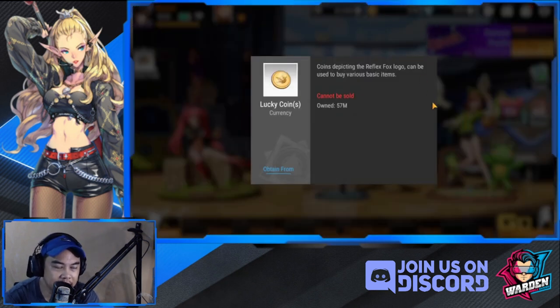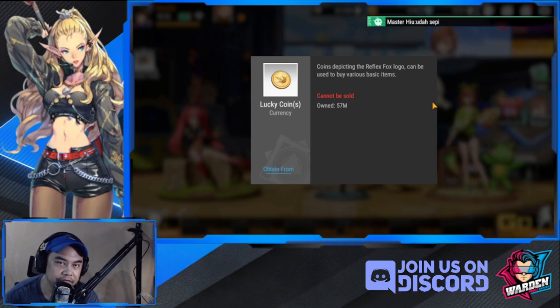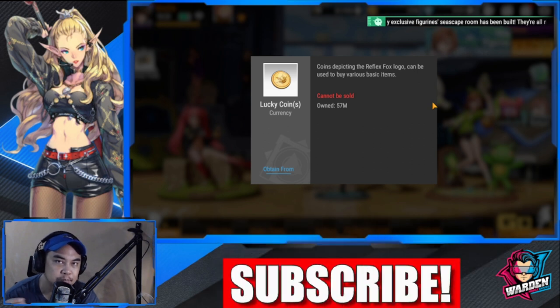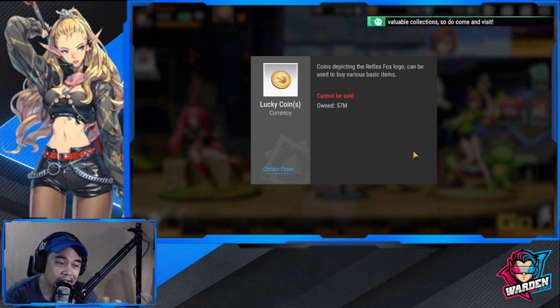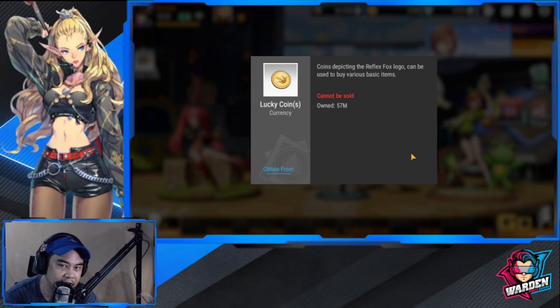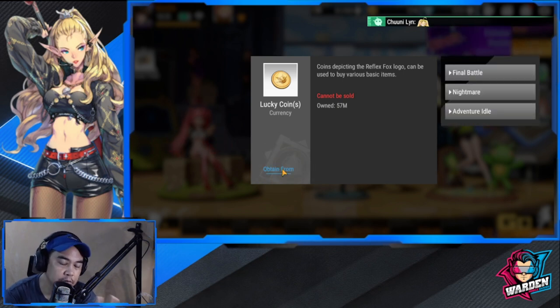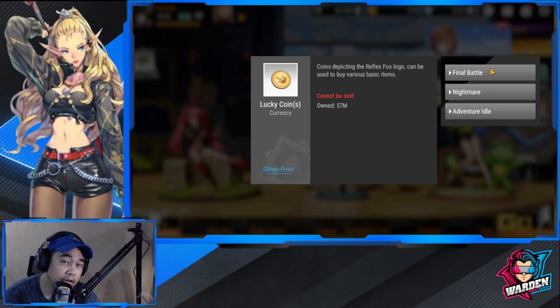Our first currency is your Lucky Coin. Your Lucky Coin is used in a lot of figure upgrading and in the store — it's your general currency applied everywhere. Balance spending it initially; for beginners use it for upgrades and enhancement. It's a very flexible and easy-to-obtain currency. For almost every currency I'll be discussing, just click on 'Obtain From' and it will reveal where you can farm them.